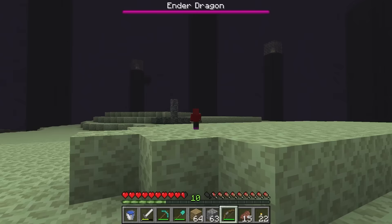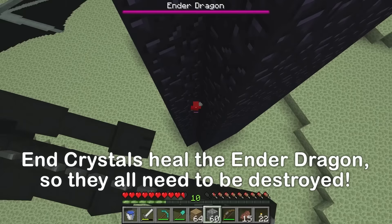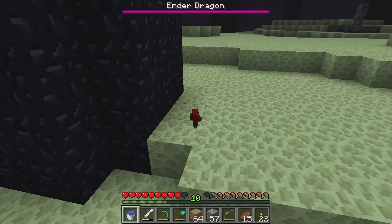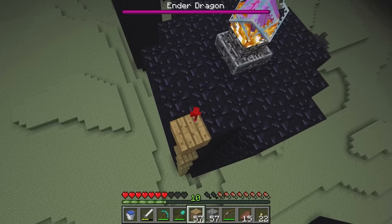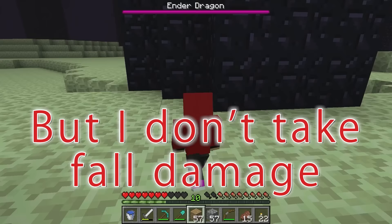We're finally in the end! It's time to slay the Ender Dragon! It's important to destroy the End Crystals so we can fight the Ender Dragon — they're at the top of these towers! It's easy in tiny mode! I can jump super high! You're so fast! I'll help too — one down, that was quick! As for the way down, definitely faster! Let's destroy them all!